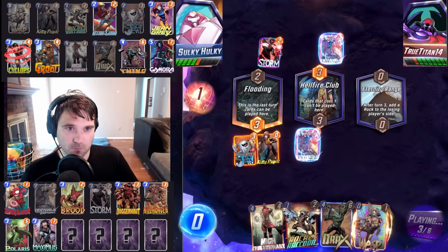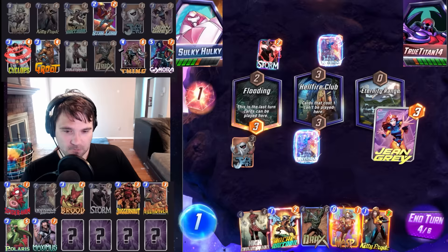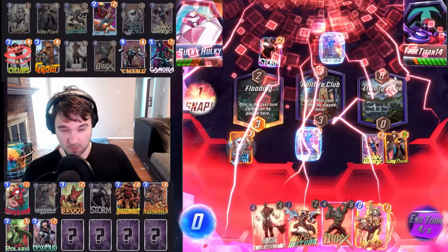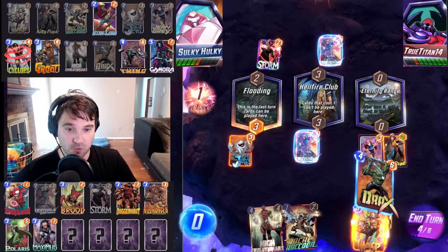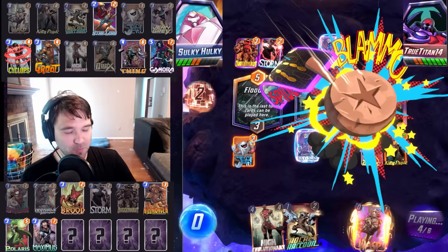We can always do Invisible Woman of our own and then on the last turn hide our Kitty Pryde behind it. They stormed the Daily Bugle — that's the first time we've seen their Storm variant. Jeff comes down. Nobody wins the Eternity Range — we could have competed for it but that's fine. I actually think we do Jean Grey and Kitty Pryde and just leave the flooded location alone. That leaves them open for a Spider-Man play, but it also gives us a guaranteed target for Drax and makes some of their other play lines clunkier. They snap, but I think we're going to stick into it.